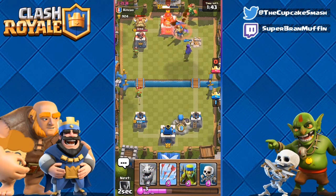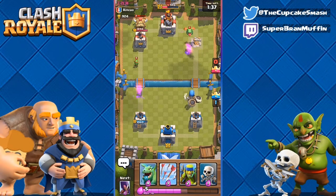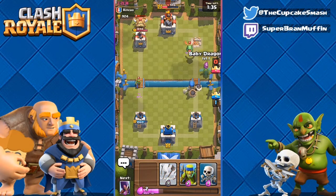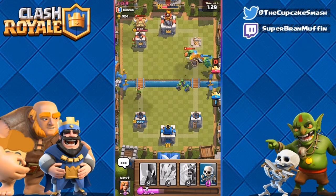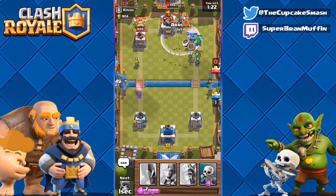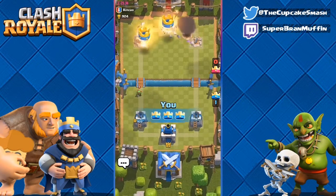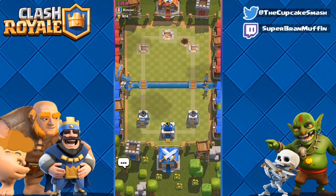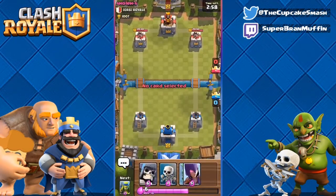Now I think our witch is gonna stay out of range of the tower, maybe even the prince — that's going to be really good for us. Now that giant's down, we still have a ton of skeletons. We might even go three crown here with hardly any effort. We're getting considerable damage down. Baby dragon on baby dragon — I'm gonna throw some spear golems to help out so my baby dragon doesn't die. Arrows to clear out these skeletons — and if that giant skeleton is in range, I win. Oh yes — perfect! Good start for sure.